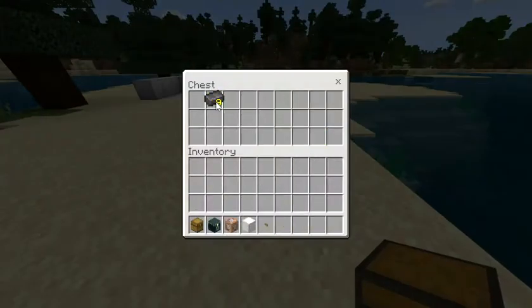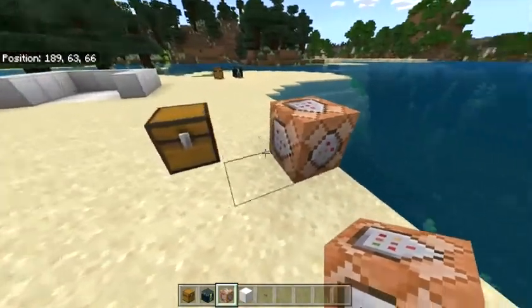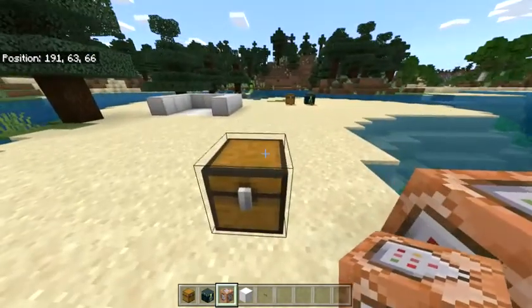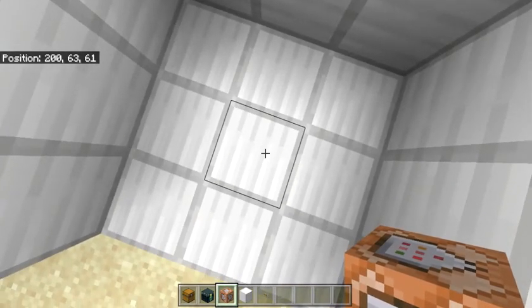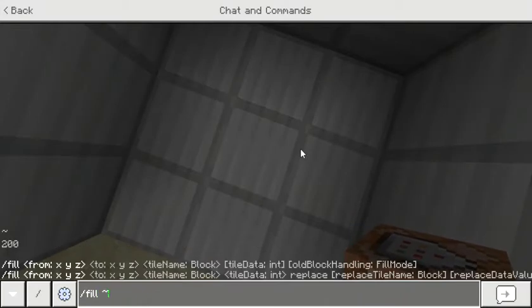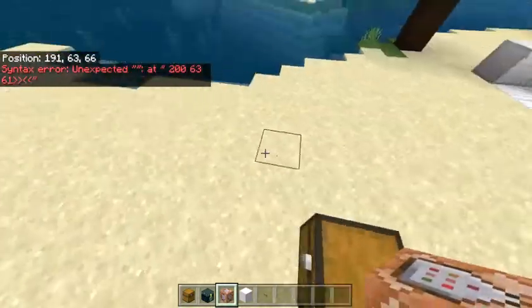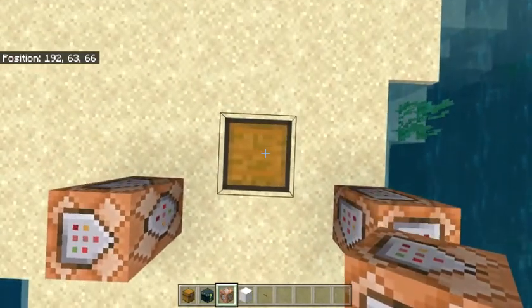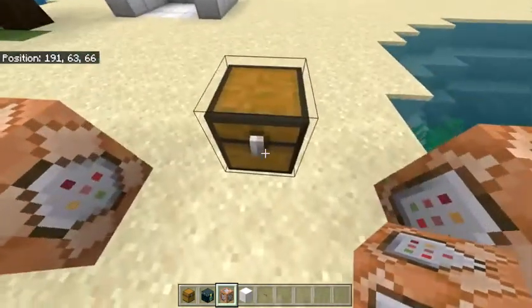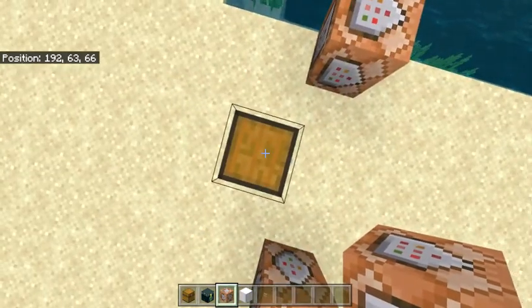I'll go ahead and type in the command and show you exactly how I set this up. If I place a chest and use these netherite ingots to spell out 'hi', all I need to do is make sure I have a command block. I'll use two different coordinates: where the chest is and where we're putting the chest. If I stand on the target location, it is 263, 61. Now, standing on the chest — note that since a chest is not a solid block, standing on it shows Y 63, which is the block you want to clone, so 192, 63, 66.